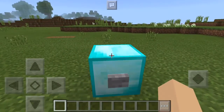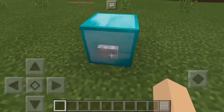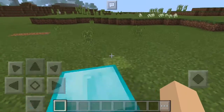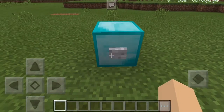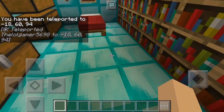As you guys can see, I have a diamond block and a button right here. I'm going to press this button, and once I do, it will teleport me into the diamond block. Let's do that right now — as you can see, we just teleported.